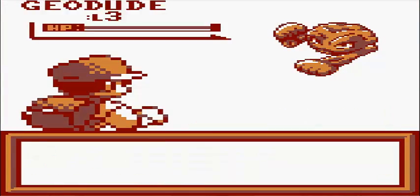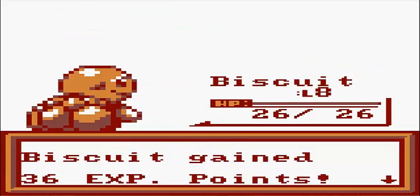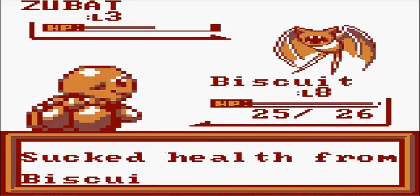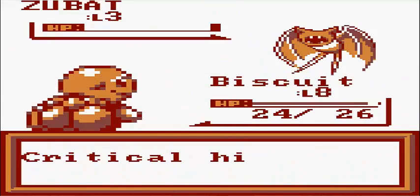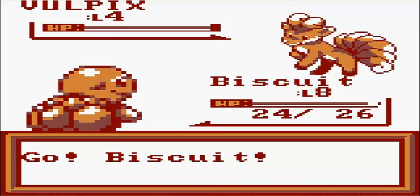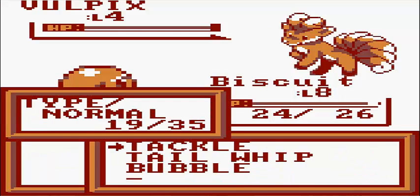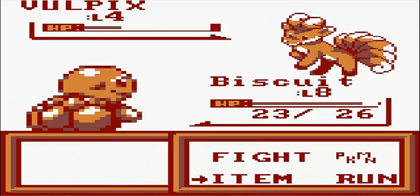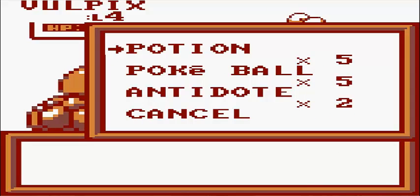Geodude - screw the Geodude, Bubble him. We got another Zubat - I don't want a Zubat. What else we got? Another Zubat. Oh, Vulpix! Vulpix? You know, Vulpix doesn't sound too bad - I could use a Vulpix. Vulpix's are kind of fun to use, in fact. Does he have Ember? Oh, he does. You know what, let's go for it - I actually kind of want a Vulpix. Why not? This might be overdone because he's right here, but I don't really give a shit. Vulpix was awesome in the first game.